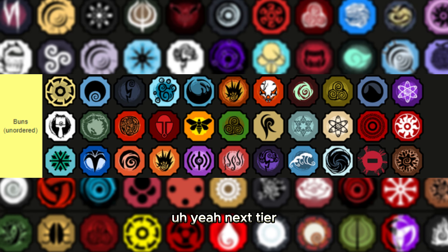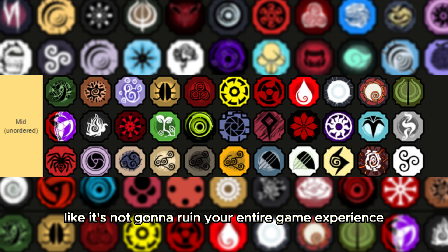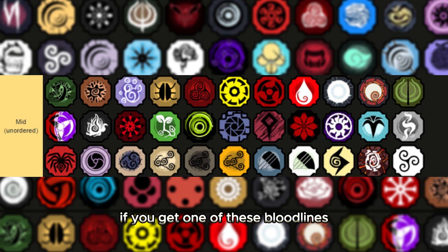This tier is the mid tier. You don't really want these bloodlines, but it's okay if you get them. It's not going to ruin your entire game experience — you can still beat people in PvP and play the game fine. They're still pretty good, but respin if you get them. If you can't respin, that's okay too.